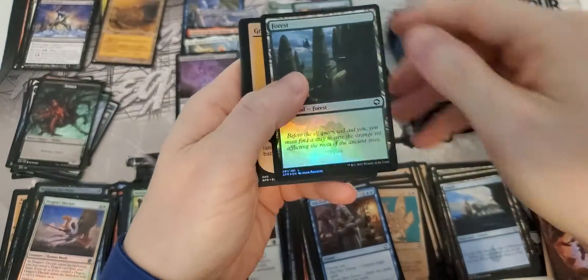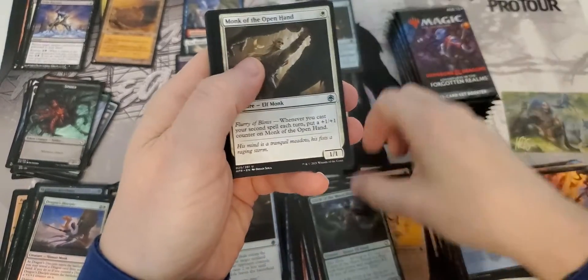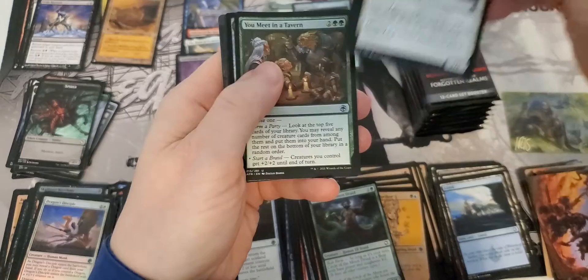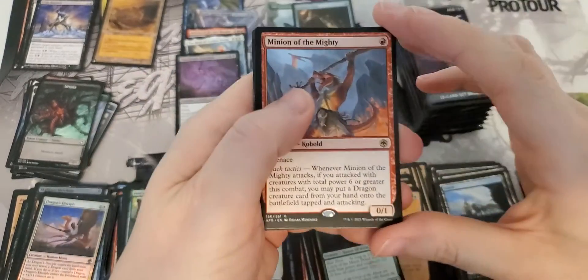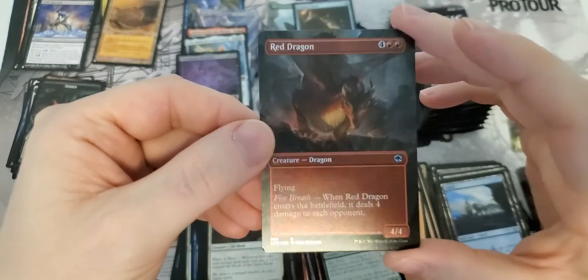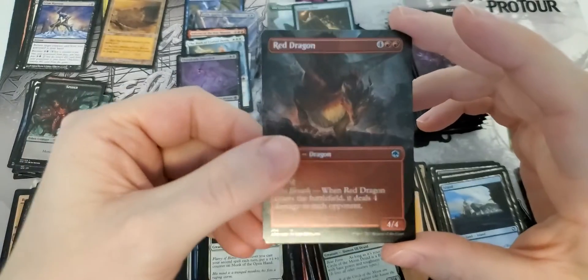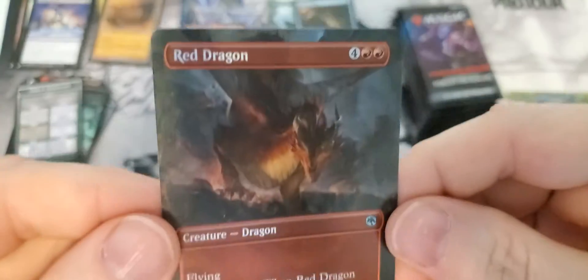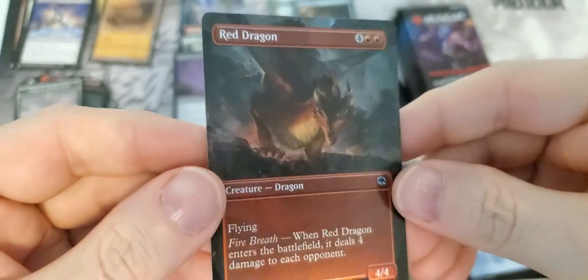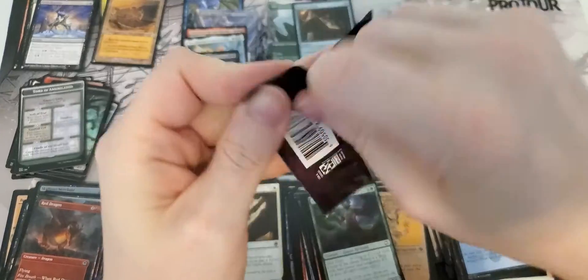Nice foil forced. Lots of uncommons. We have a Minion of the Mighty. The foil Red Dragon Uncommon - very sweet. Just take a look at that. Just appreciate that for a minute. God, is that nice. I know it's not worth anything, but I think that's some of the most beautiful cards to get just because they're so cool looking.